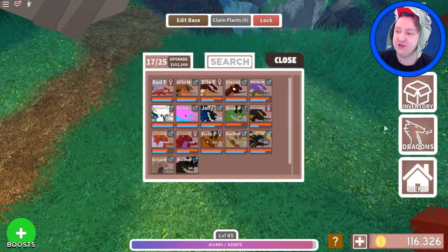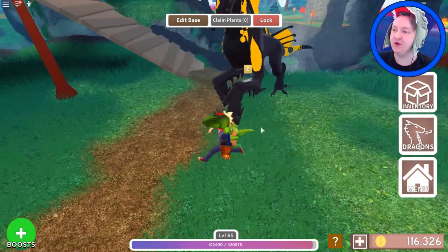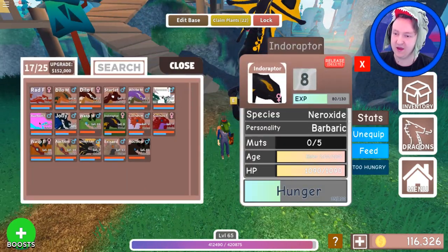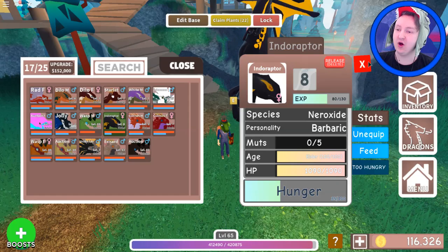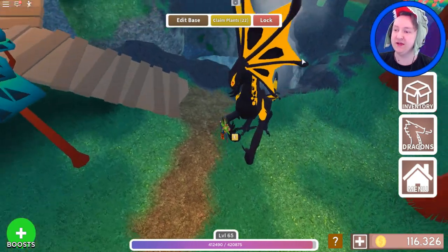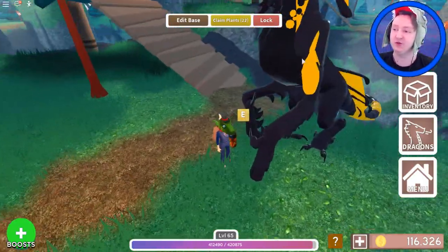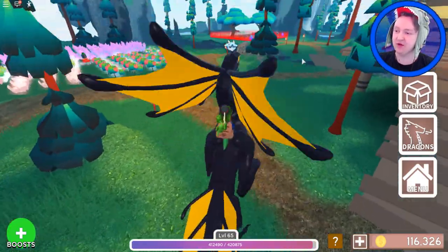From my first egg I got a Neroxide. Here is another one - I love this one. I actually got this one from an egg, and it has very unique colors. It is Night, Night, Gold - three colors to make it black, black, and gold. It kind of looks like an Indoraptor. I really like this one. Just an Indoraptor Neroxide.